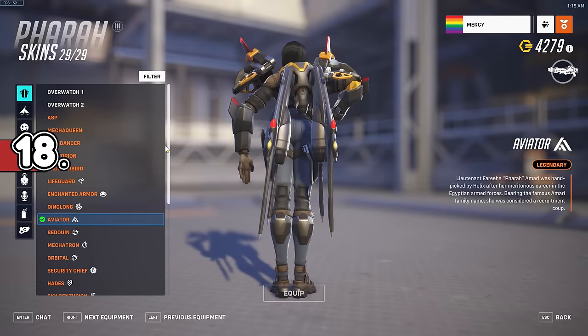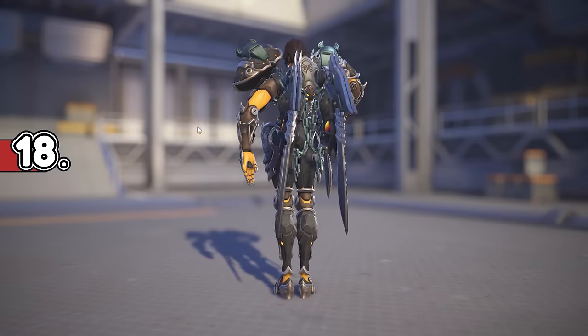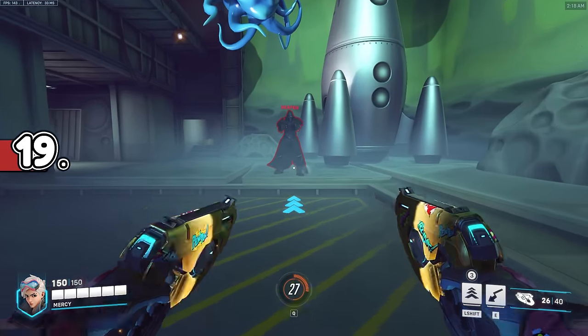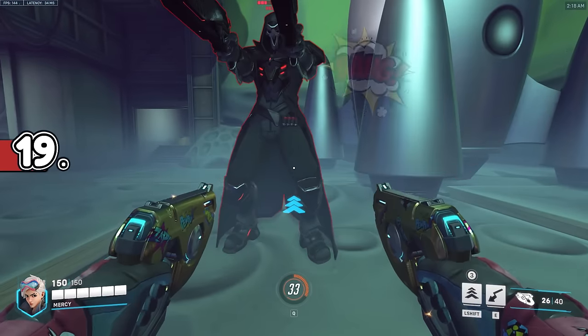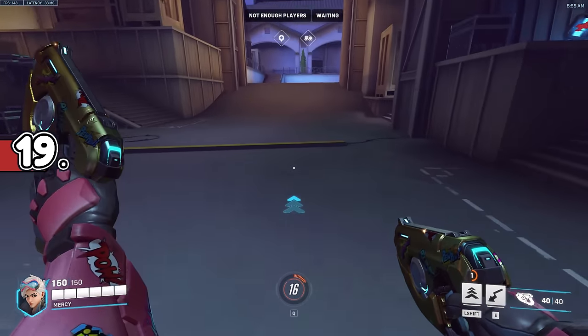Pharah's left shoulder pad isn't attached to anything in quite a few of her skins — if you look closely, it just sort of floats. Tracer's comic book skin makes cartoon sound effects when you melee. There is also basically the same thing with the sprays.